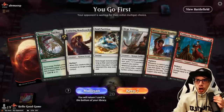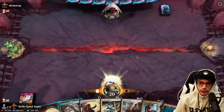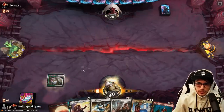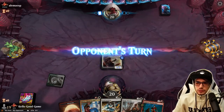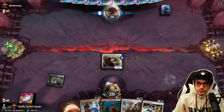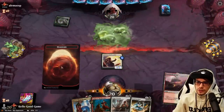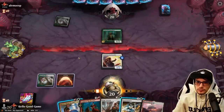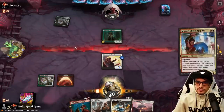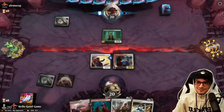We're going first. We've got a one-drop and a two-drop — can we find a third land to continue the curve? The Rot Priest is incredibly strong — nearly unbeatable.